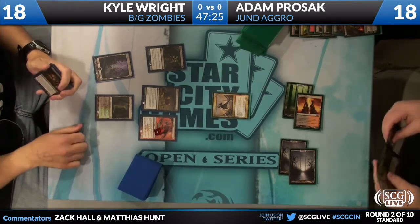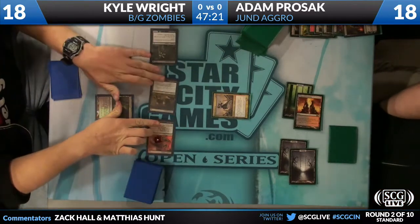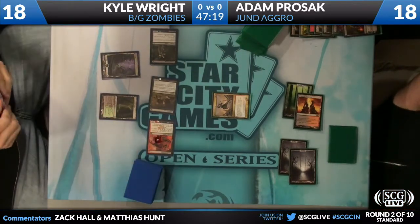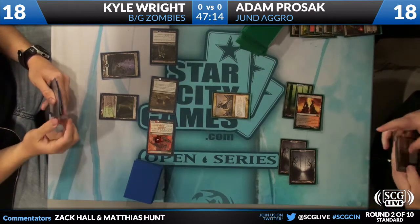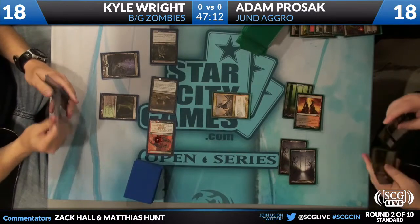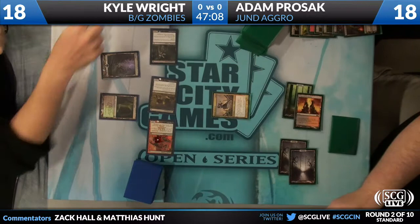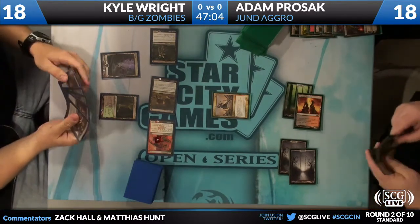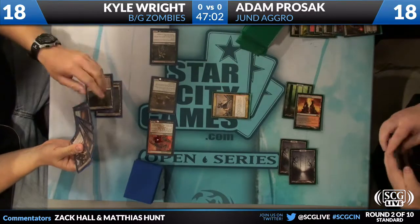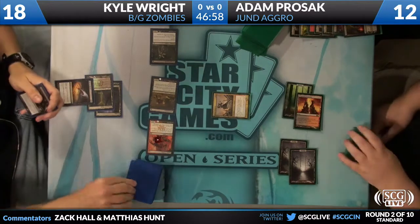Adam now with the third color — Dragon Skull Summit — and Olivia Voldaren. Kyle, I believe, does have a Tragic Slip from when he left up that mana last turn. He still has not hit his land, and Olivia is obviously very strong here. All three creatures attack from Kyle, and Adam Prozac has to think about that one mana Kyle left up. He has to be thinking Tragic Slip. He's going to take all the damage. It doesn't seem like he wants the Tragic Slip to be triggered.